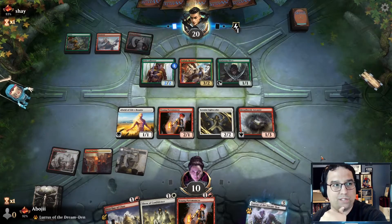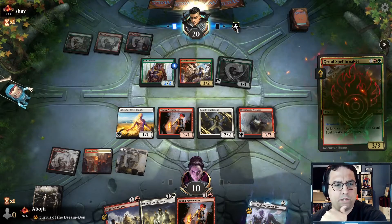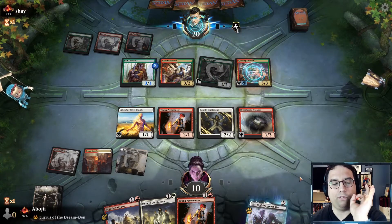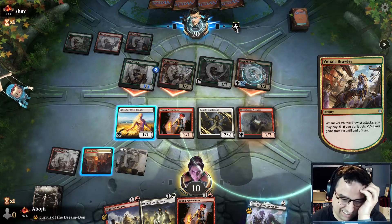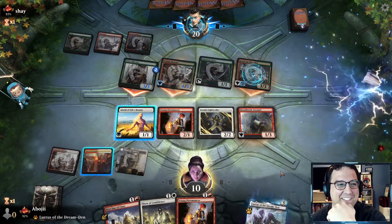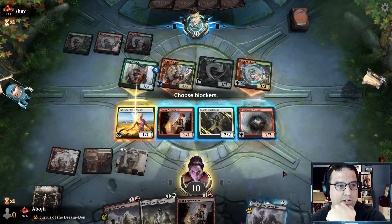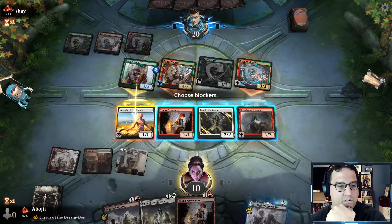I don't know if we're at risk of dying here. I've been seeing a lot of budget lands lately. Oh please, attack with all of them — alright. That creature has reach; I was going to say we can just let it through, but we do have to block. So we block with the Lightscribe.